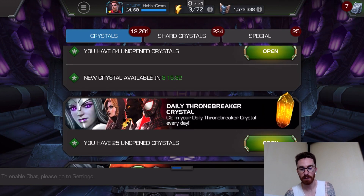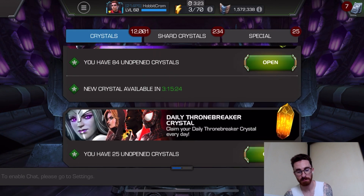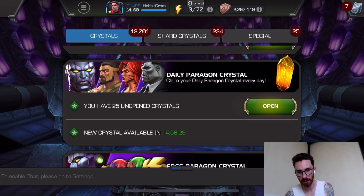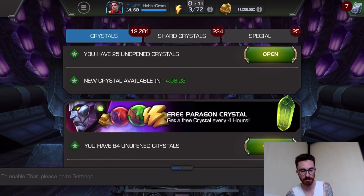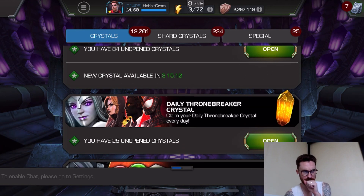About six weeks ago, I knew I was going to be getting Paragon, so I started collecting the Thronebreaker crystals, got up to 25, timed pretty well. I ended up getting up to Paragon, and then I saved up 25 of the Paragon crystals. I thought, let's do a little comparison video. This hopefully will time well with the amount of T5 basic I need — I just need like half a T5 basic and I can take my next champ up to R4.